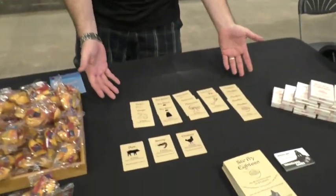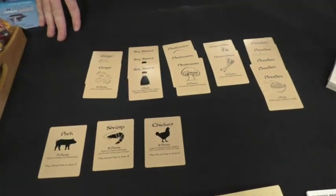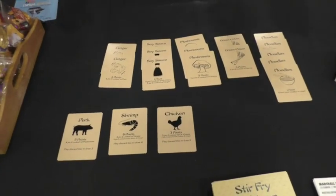I'm Marshall from Yanaguana Games. This is Stir Fry 18, and essentially it's a bluffing game where you're trying to bluff your opponents to cook the best stir-fry and score the most points each turn. If you look down, this is the entire game right here — all 18 cards. It comes in a nice little box and it's technically called a micro game.